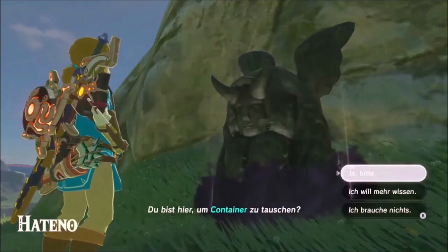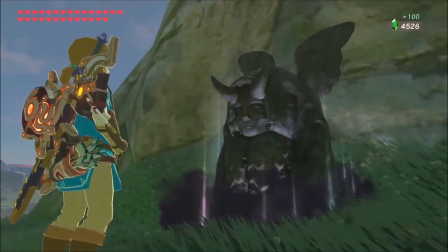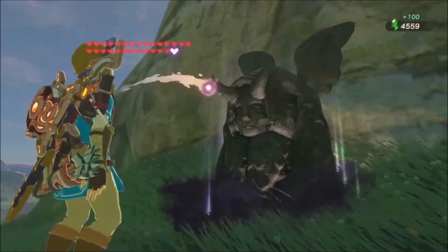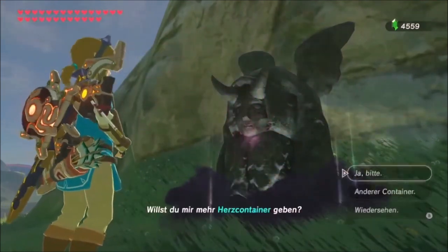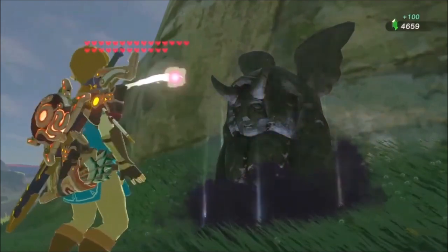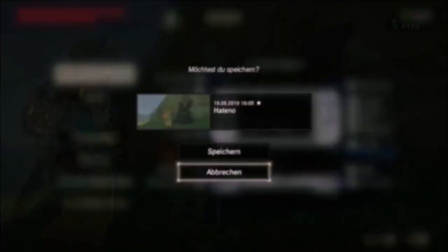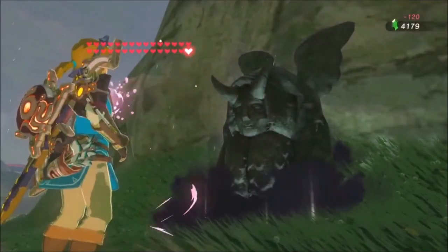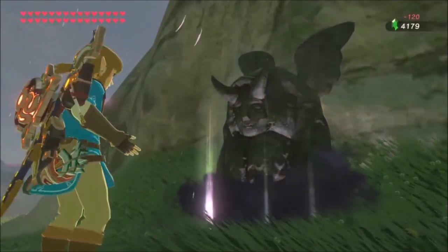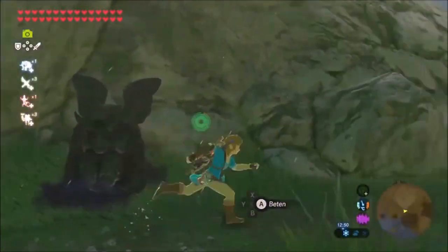Now reload the previous save and you'll notice that your hearts have been transferred. Other things that can transfer are champion ability counters, potion effects, and the temperature. Because the new hearts are glitched, you have to trade them in before buying them back again, as they vanish after reloading. Once you reload though, the hearts will be permanent. This can be used to obtain the Master Sword early, but I will show off a more efficient technique later on.